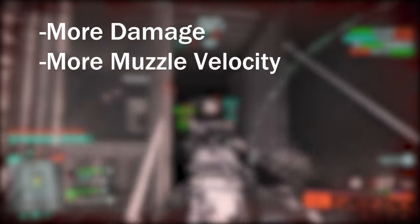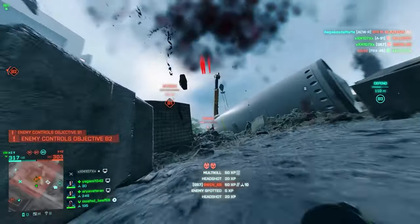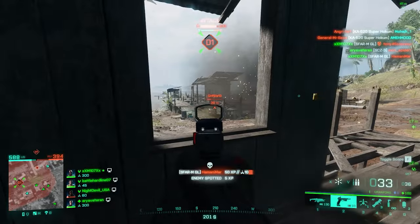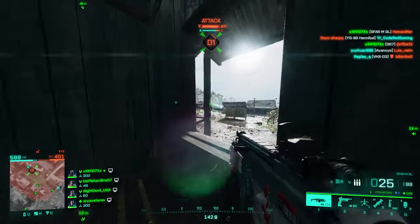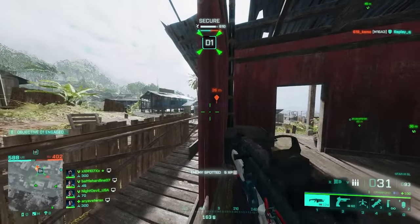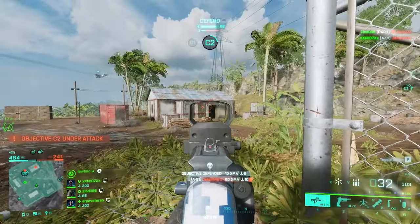All that good stuff comes with a lower rate of fire — you sacrifice that to get the benefits. To summarize: High Power rounds increase damage and muzzle velocity but decrease fire rate. Moving on to Standard Issue rounds — they are a middle line between Close Combat and High Power, offering balanced performance. They deal more damage than Close Combat but less than High Power, more muzzle velocity than Close Combat but less than High Power, and a fire rate between the two.